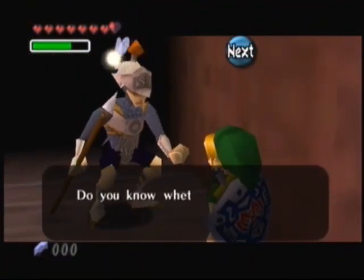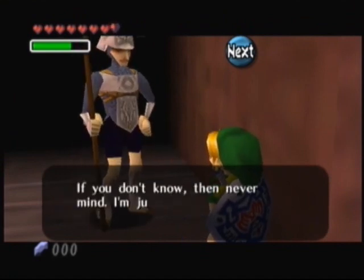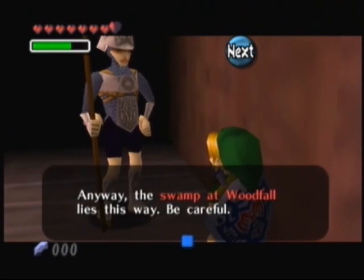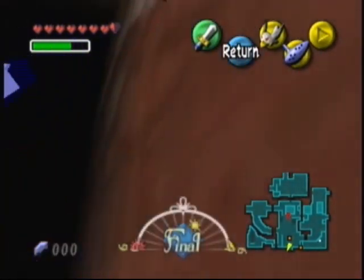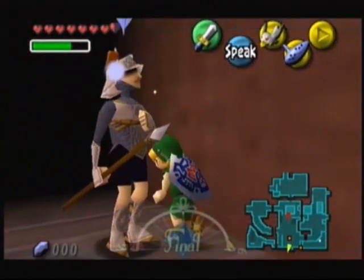Here's the guard saying, 'Wait just a moment! Do you know whether or not the carnival has been cancelled? If you don't know, then never mind. I'm just a little uneasy about all this. Anyway, the Swamp at Woodfall lies this way. Be careful.' And he's saluting and looking up at the impending doom. Yeah, good old Moon trying to kill us all.